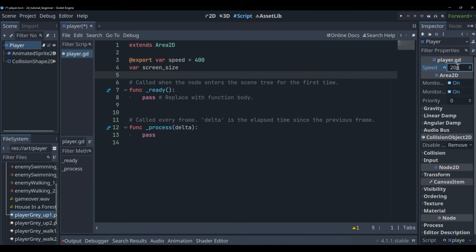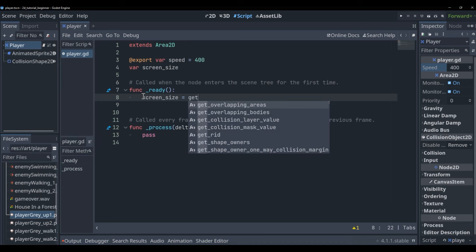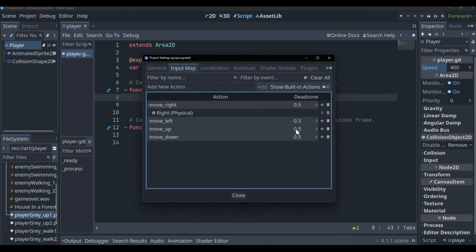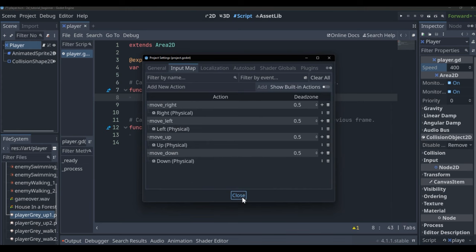Under the ready function, set 'screen_size = get_viewport_rect().size' — once the game has started we'll have the screen size. Now go to Project > Project Settings > Input Map to set up inputs so we can move the player. We'll be adding four actions: move_right, move_left, move_up, and move_down. You can map these to WASD or arrow keys, and you can even map multiple keys to one action by clicking the plus sign.